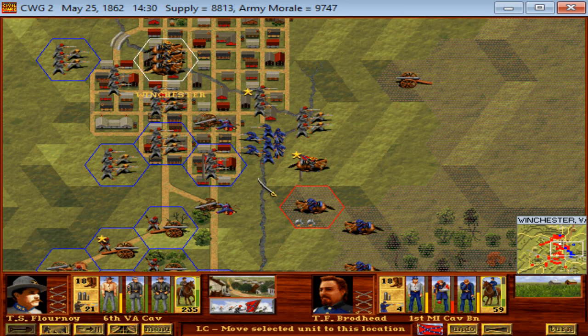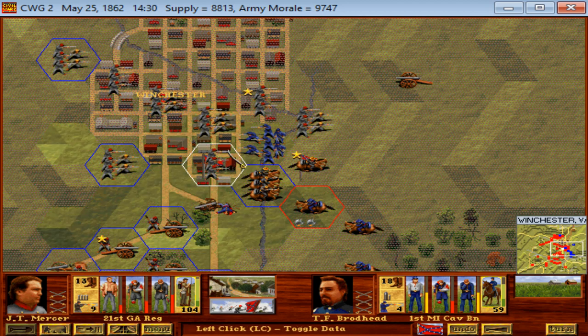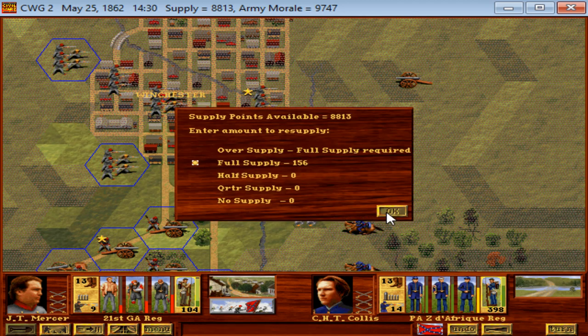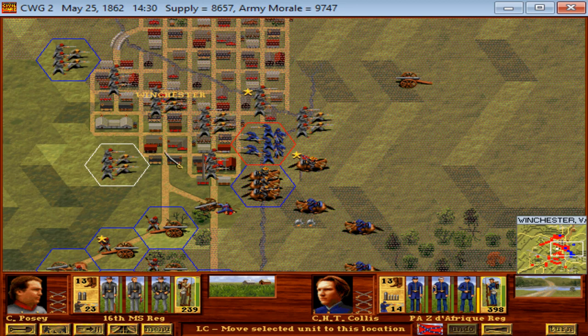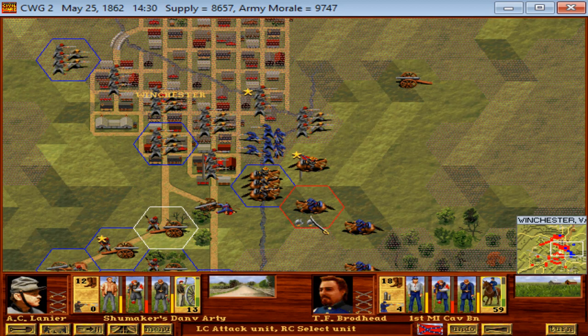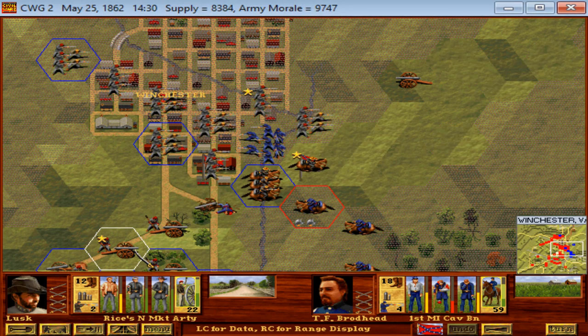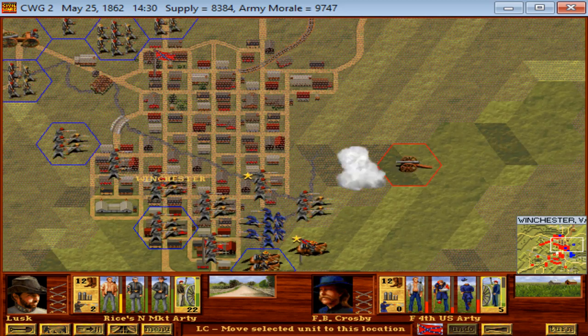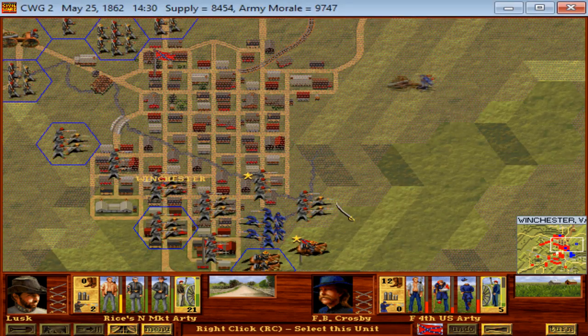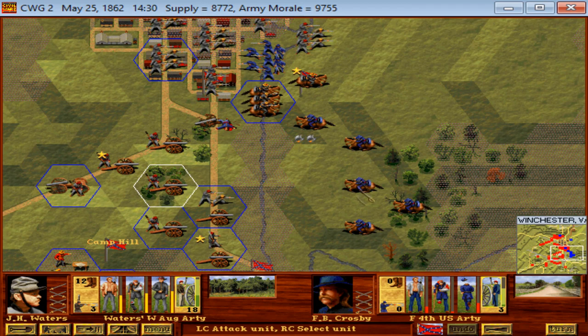We've surrounded the Pennsylvania Zawabs, but they will be able to attack — maybe even drive us back. They could attack east and maybe get themselves out of the scrape. If they continue to attack west they might drive us back a hex, but I don't think that's the result they really want. Routed — because they're just going to charge more deeply into their trap.